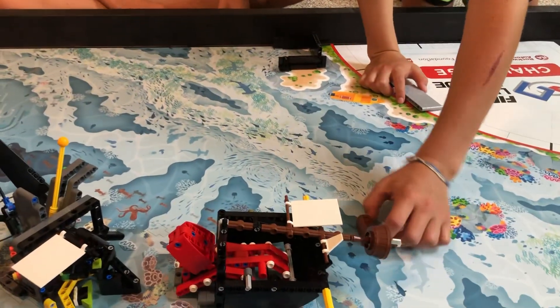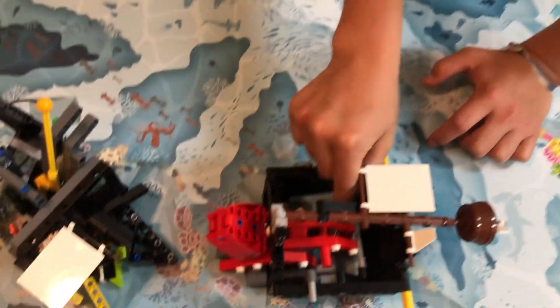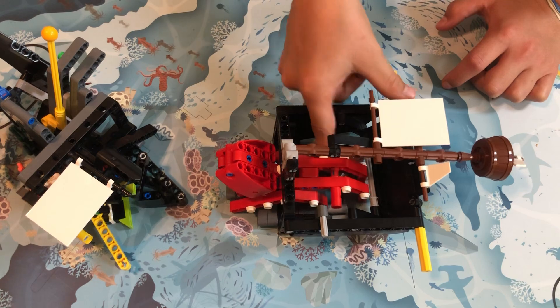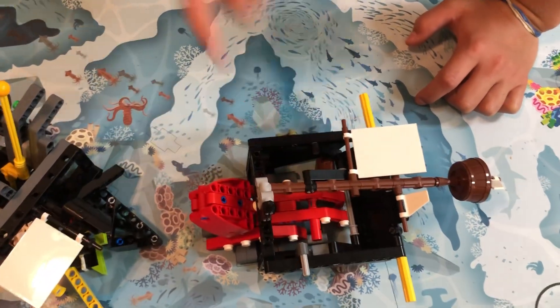Another way you can do this is there's a box in here that you can just move the chest out with something, and then that counts because in that box is the Kraken's nest.